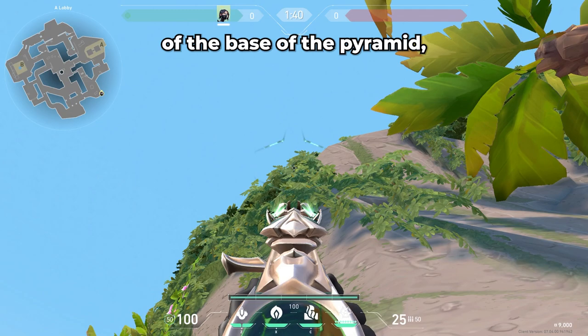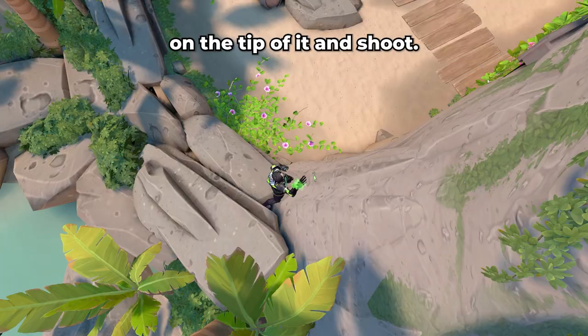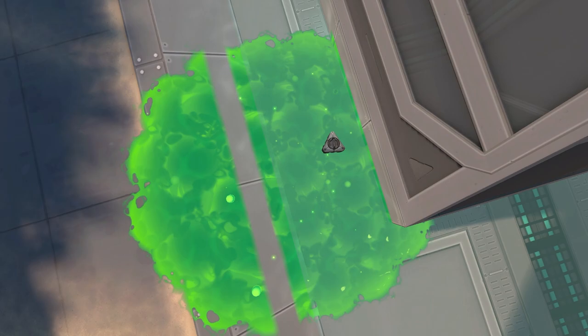If you or your teammate planted the spike more towards the middle of the base of the pyramid, you can use this lineup from the same spot. Look for this leaf that's sticking out towards the top of the wall, and simply place your crosshair on the tip of it and shoot. This will land more towards the front of site in the middle of the pyramid's base.